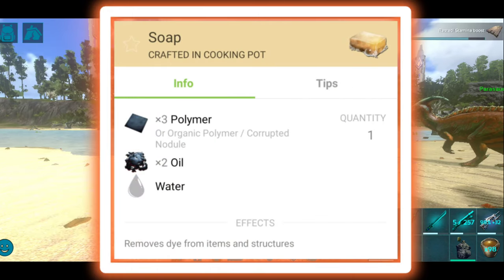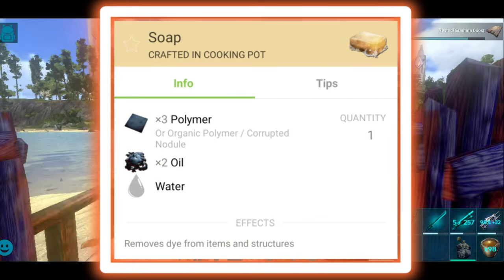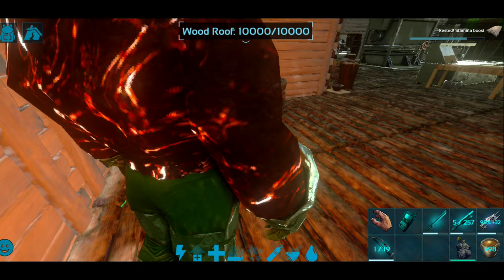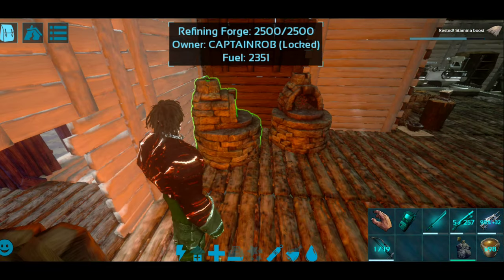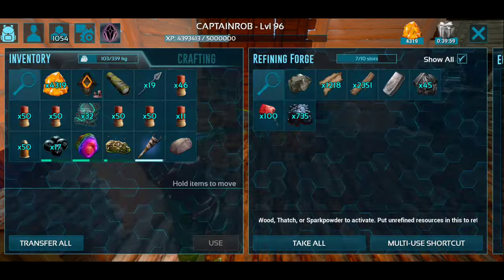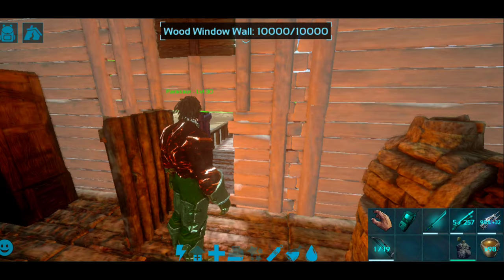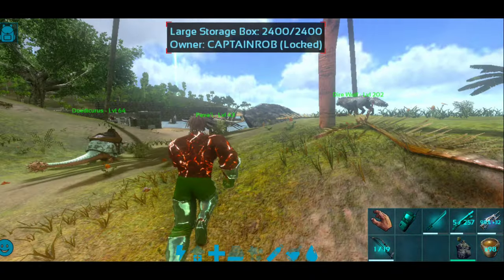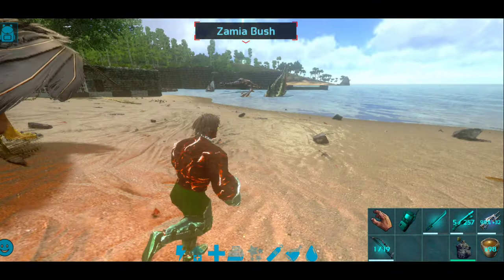Now let's start. First of all, you need the organic polymer — 3 organic polymers. We will cook for 20 seconds and mix it in a few seconds.